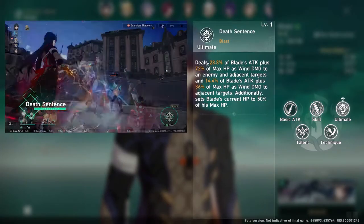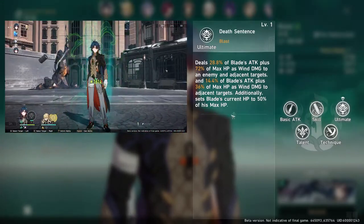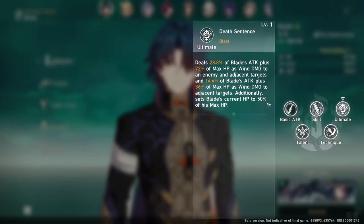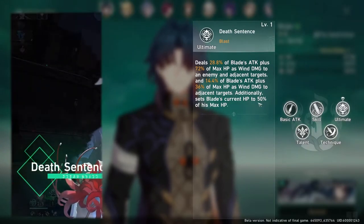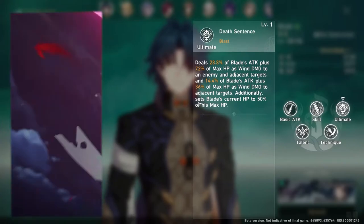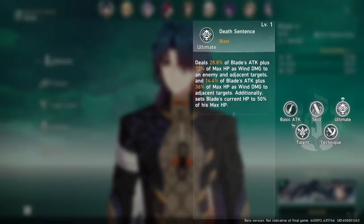His ultimate does 2 separate attacks on the same enemies, targeting up to 3 — the main enemy and the adjacents. First it does 28.8% of his attack plus 72% of his HP as damage, then an additional 14.4% of his attack plus 36% of his HP. After casting, it sets his HP to 50% — not pays 50%, but sets it to 50%. So if Blade is at 55% HP, it only costs him 5% HP to cast. If his HP is under 50% when you cast it, nothing happens — it doesn't heal him or take more HP. You just cast it.